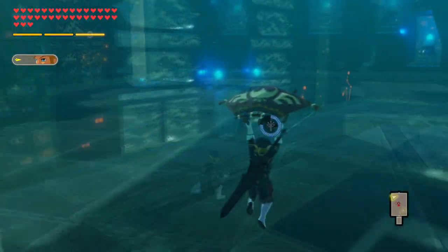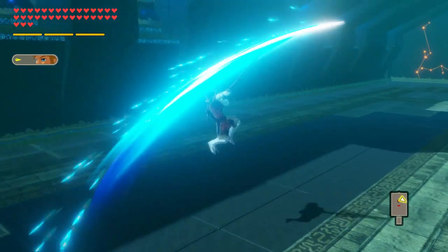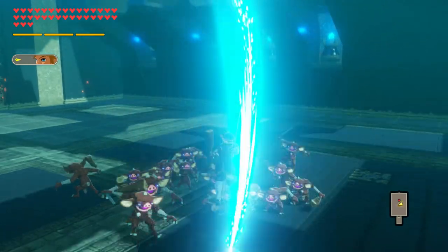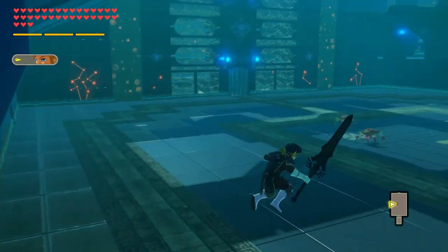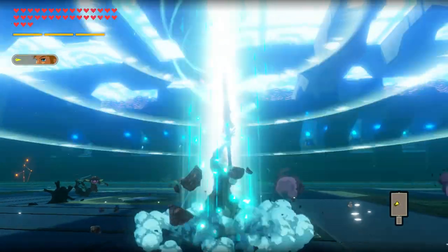Jumping over to his aerial moves, his regular aerial attack string will have him do three exaggerated swipes midair, with the last one allowing him to fit in his strong attack finisher, which has him flip and slam back down to the ground. There's a little bit more to what he can do midair, but I'll get to all of that in the strong attack and unique attack section. Let's move on to his Sheikah Slate runes next.